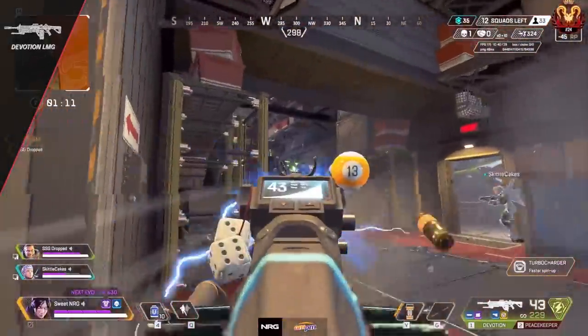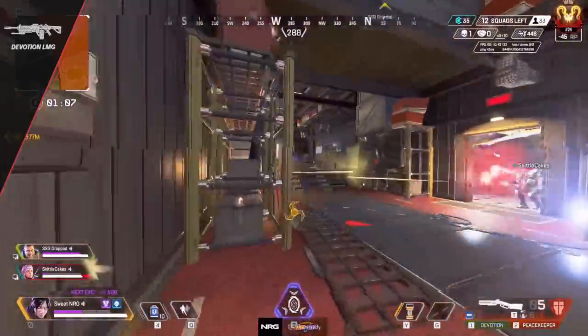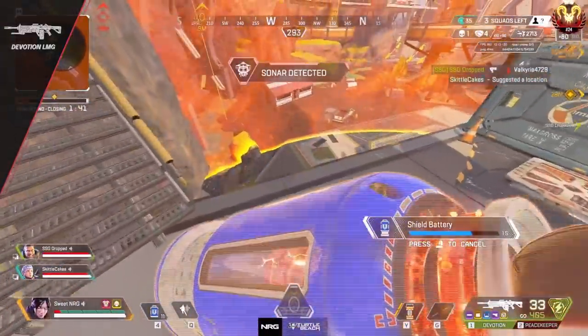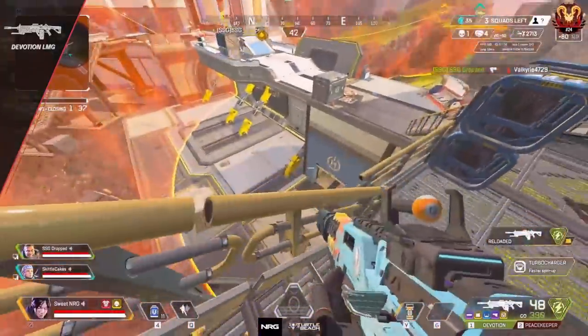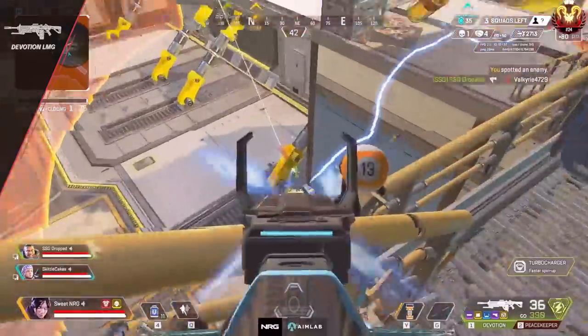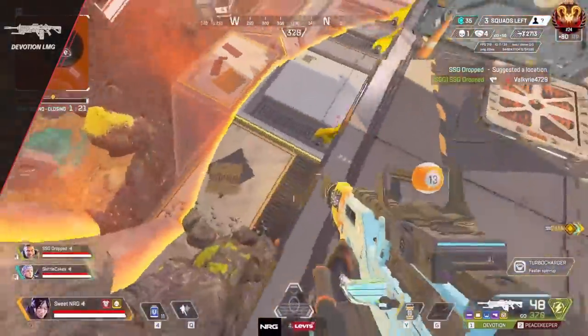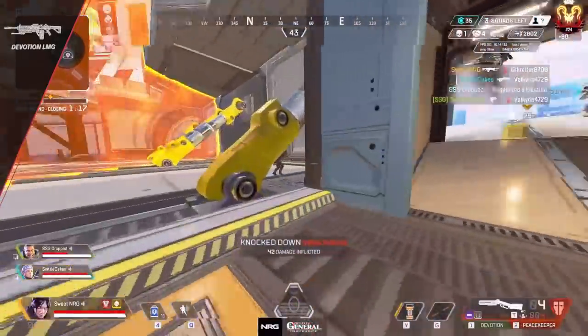Now let's move into LMGs. To kick things off we have the Devotion. This gun has the fastest projectile speed in the game, so coupled with the highest damage per second once ramped up, you'll want to use it to easily punish players who try to peek you. Spray the area they are trying to peek — if they look out they'll be hit by a flurry of bullets, giving your team opportunities to push because of the cover fire and damage you're doing.